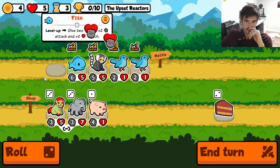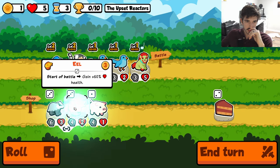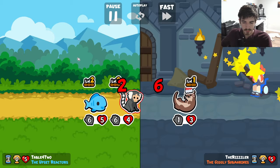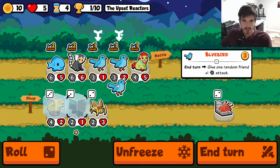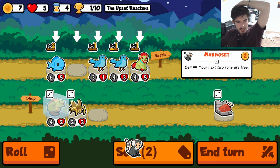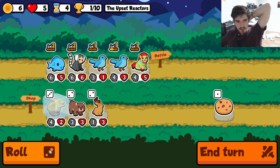Dog is very interesting — I think we go for it. No, not yet. I think we level and then we go food dog, and then we can hold an eel. Of course it would be nice to have the extra health on the eel for obvious reasons, but I think this is okay because then we don't have to combine our bluebirds just yet. We can do something like this.